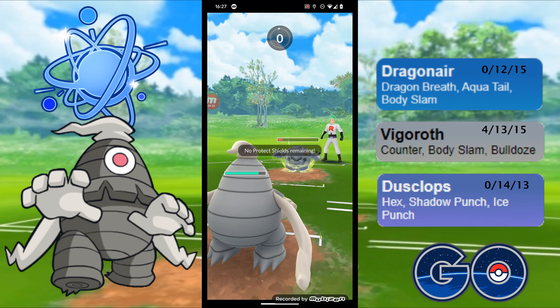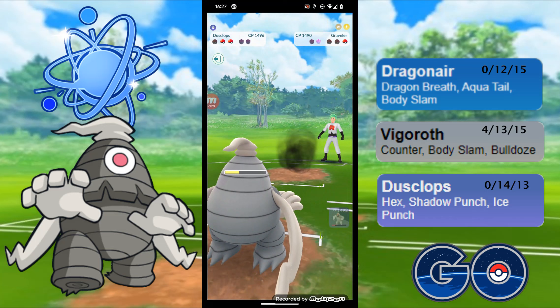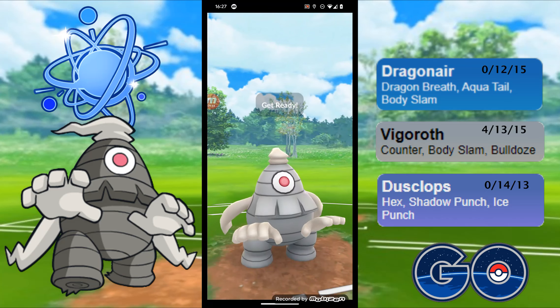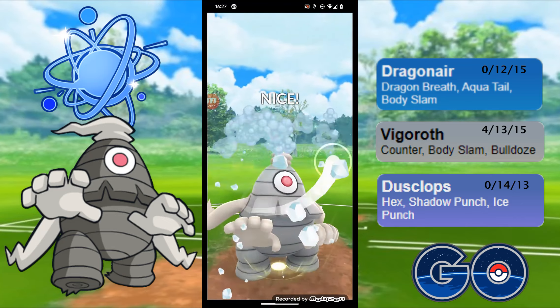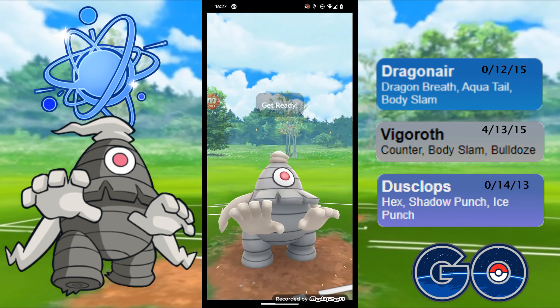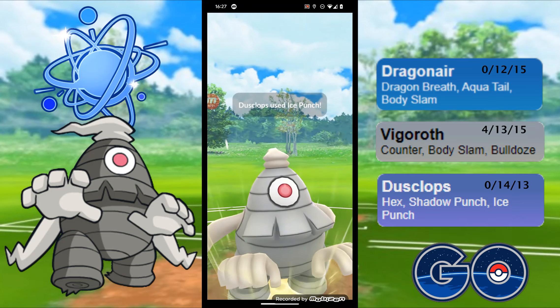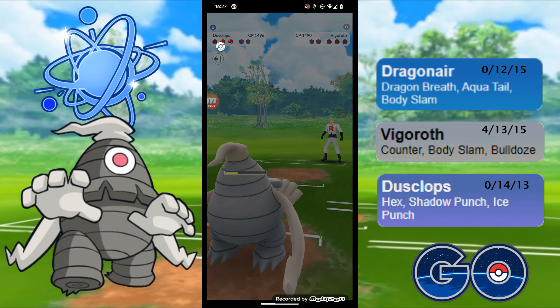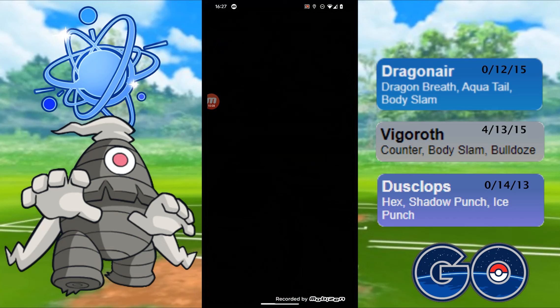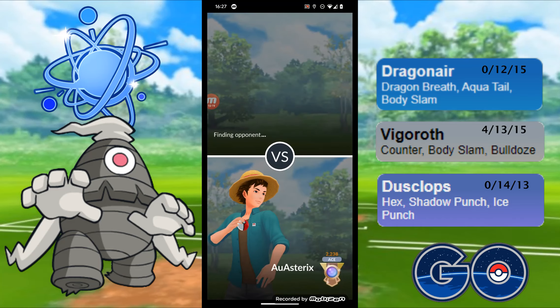I do suspect a Stone Edge to be coming through here, which is fine. Stone Edge is going to do a lot of damage, but because Dusclops is just so bulky they're not going to be able to do enough. Vigoroth is not going to be able to take me out before I can get to a couple of moves. There's the one shield, and bringing out the second Ice Punch will be enough. I've also got a move stored on my own Vigoroth. Really comfortable there in the end — probably should have saved up for the Bulldoze on the Graveler, but it worked out. Jumping straight into the next one.